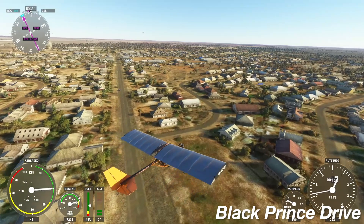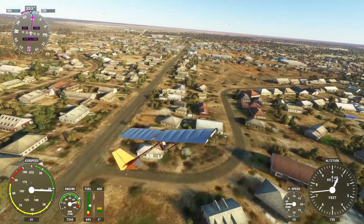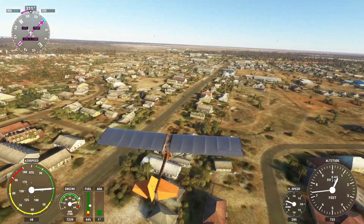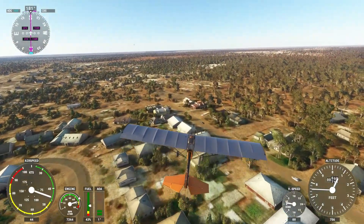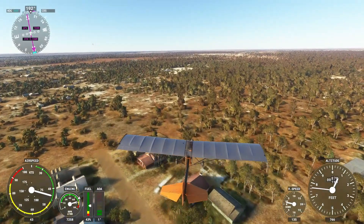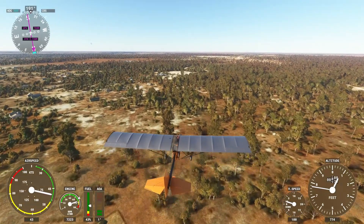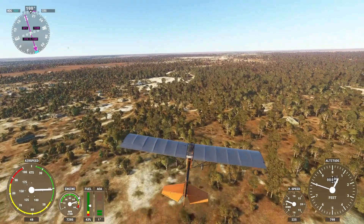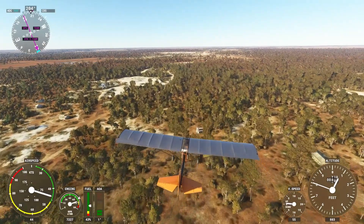Now we're flying over the other end of Black Prince Drive and Cardinal Road, heading back to the Lightning Ridge International Airport. The amount of traffic seems about right for a quiet Sunday morning. They've really done a good job on the greenery — it really does look like gum trees, bimble box, and mulga scrub, which is pretty cool. There are occasional palm trees, particularly in town, and don't get me wrong, there are occasional palm trees in Lightning Ridge in real life, but just not quite as many as Flight Simulator is spawning.